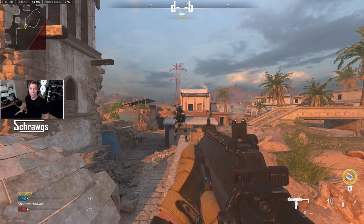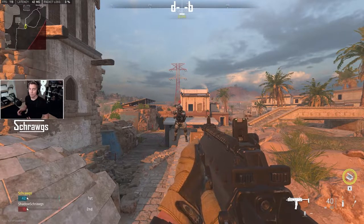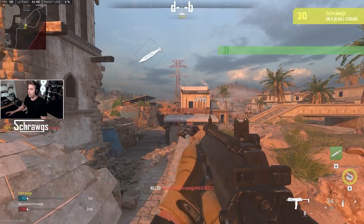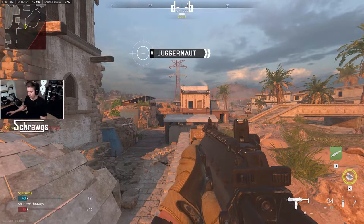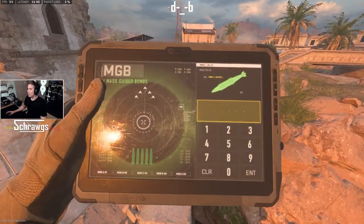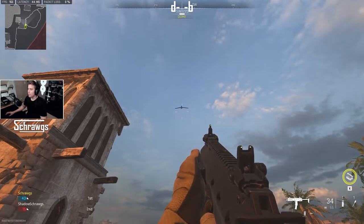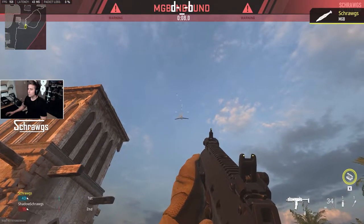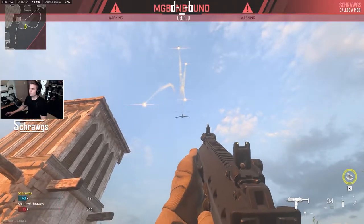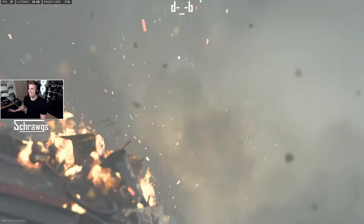As a grand finale, we've got the nuke, which you get after getting 30 kills in a row without dying. You don't have to equip this as a killstreak — it's just something that you get automatically. I've got 29 kills right now — we'll get our 30th and take a look at what that looks like. There we go, we got the nuke. Now we can equip that — this will just kill everybody and end the game. Here comes the plane that's going to drop it. Pretty awesome.